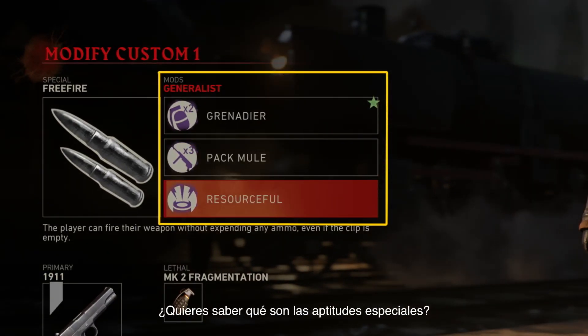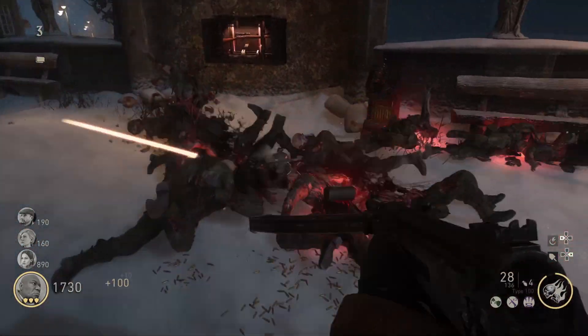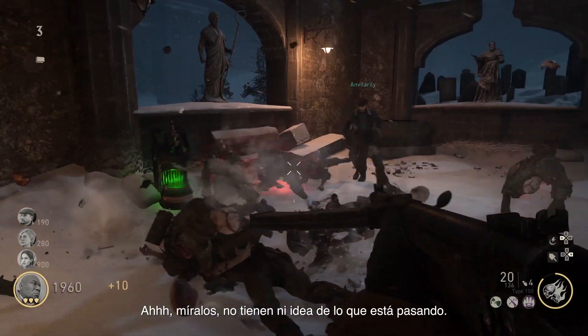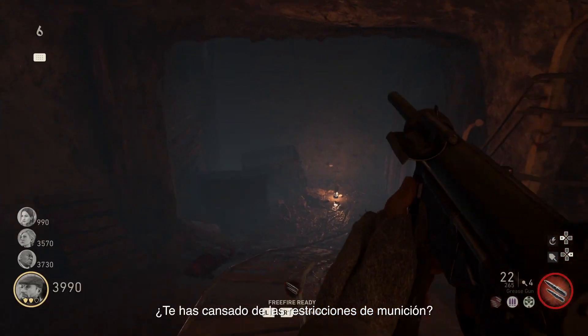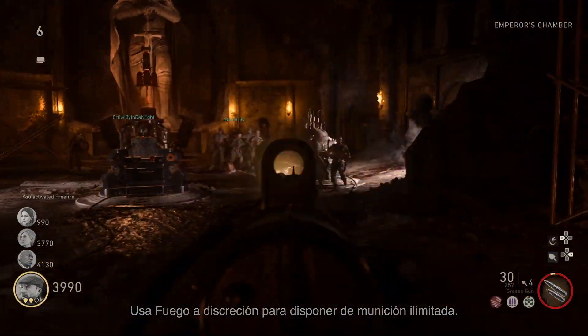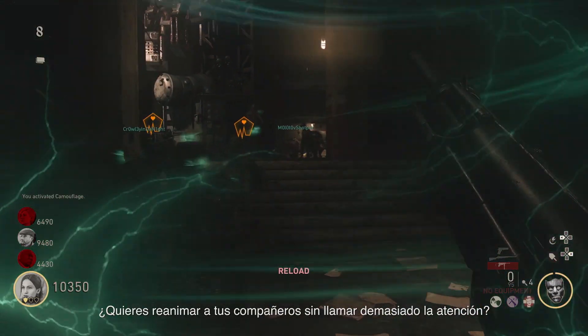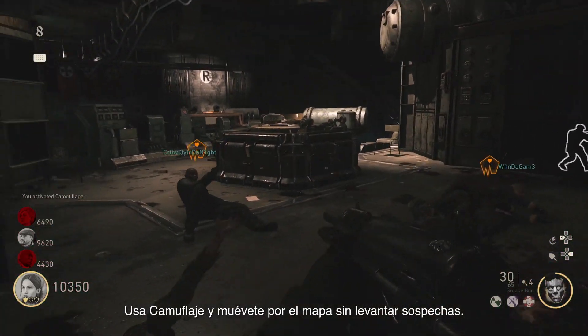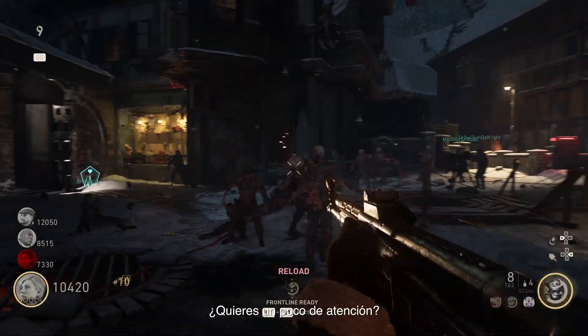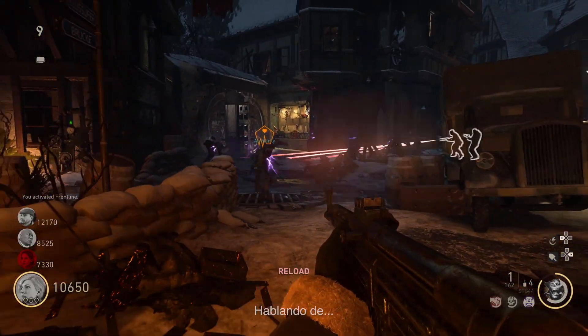What are special abilities, you ask? Let's say these zombies are getting a little too clingy — pop Shell Shock to push them back. Tired of limited ammo? Pop Free Fire and upgrade to an unlimited bullet plan. Ever want to revive your teammates without all the attention? Pop Camouflage and move around undetected. Not getting enough attention? Pop Frontline and start kiting.